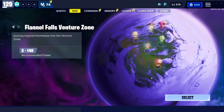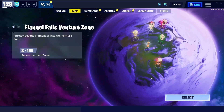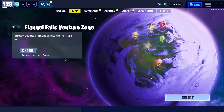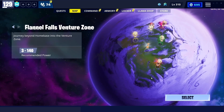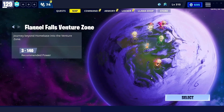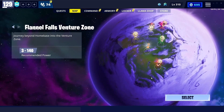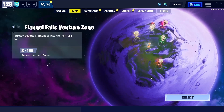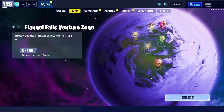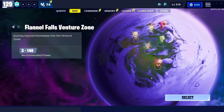The number one way to get venture XP is venture carries — get carried. If you can have anybody that's above you carry you, please do that. If not, you can always join a Discord server; be nice and kind and someone will help you. Beast is a really popular Save the World YouTuber — you can join his server. Dante's servers may also still be active. That is going to be the most efficient way to get venture XP: getting carried.